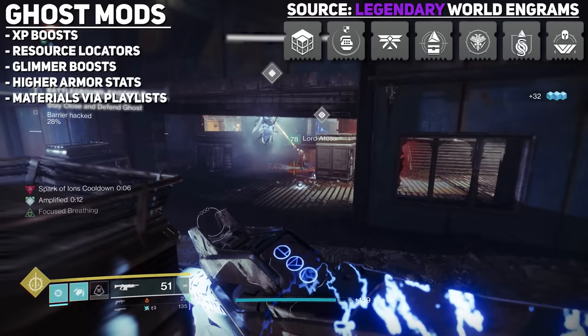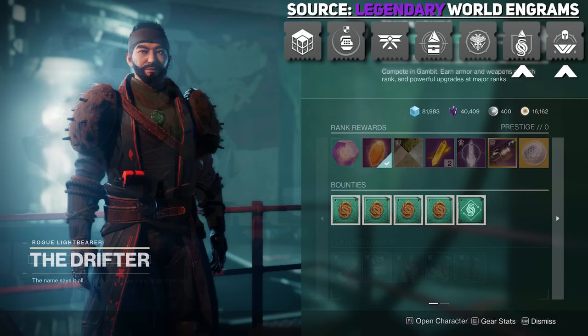Playlist-specific mods are found via Engrams obtained through those playlists via their respective vendors. Vanguard Ghost mods come from Engrams obtained at Zavala, Gambit Ghost mods from the Drifter, and Crucible Ghost mods from Engrams obtained at Shaxx.